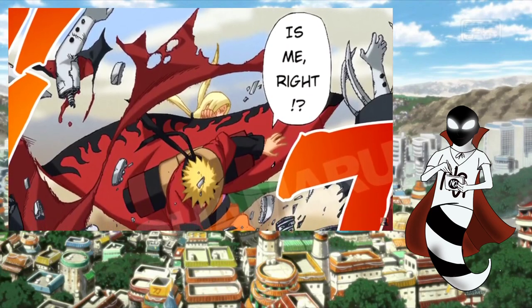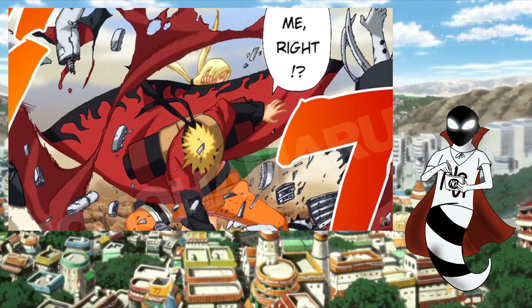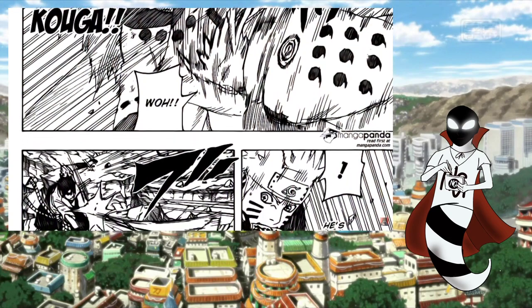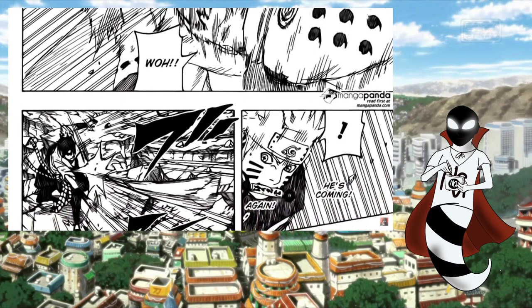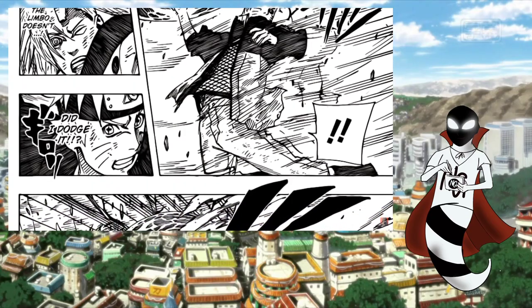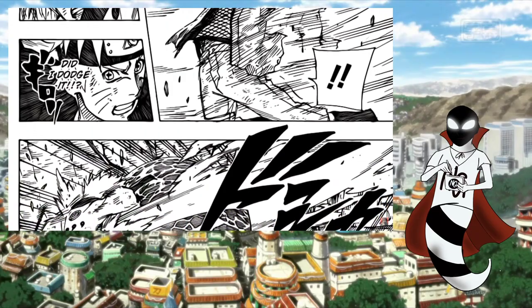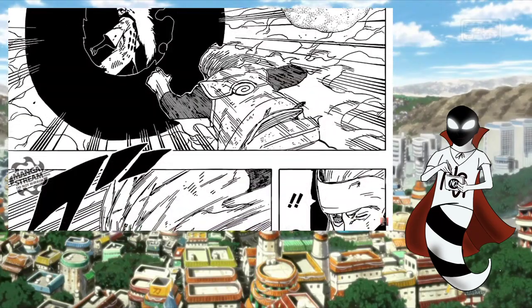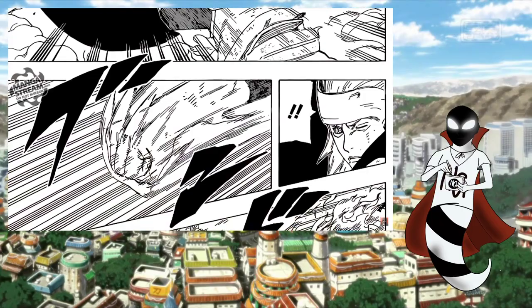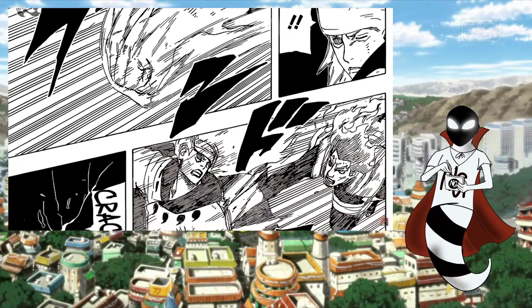While Naruto did have some pretty good physical showings in regular Sage Mode, the power boost he experienced after entering Six Paths Sage Mode was unbelievable. For example, he was able to dodge the Sage Art Storm Release Light Fang, which is a technique said to move at the speed of light. His sensory capabilities were bolstered so heavily that he was able to sense the respective positions of each of Madara's Limbo clones, which are said to exist in another plane of reality altogether. A weakened Madara was able to go toe-to-toe with Guy after he'd opened up the 8th gate without really trying all that hard. The first benefit provided by Six Paths Senjutsu is an amped version of regular Sage Mode.